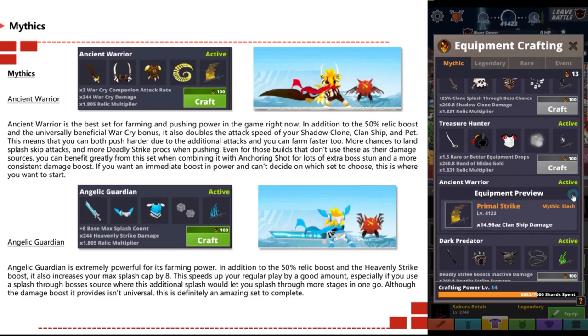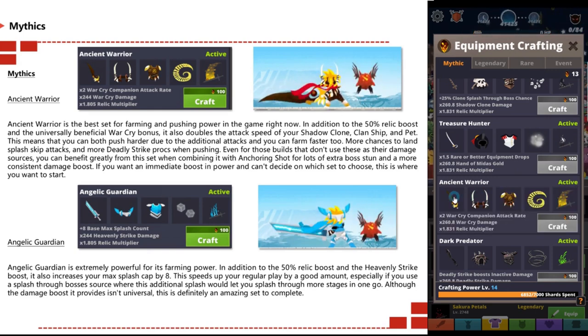Even builds that don't use these as their damage source can benefit greatly from this set when combining it with anchoring shot for extra buffs and more consistent damage boost. If you want an immediate boost in power and can't decide which set to choose, this is where you should start.